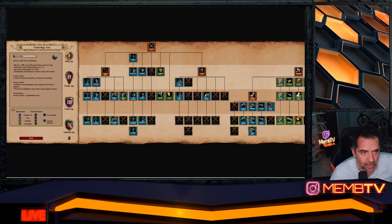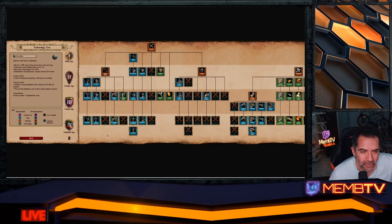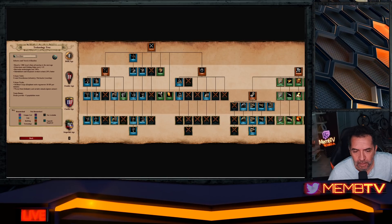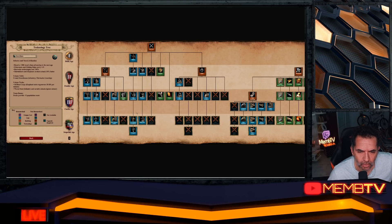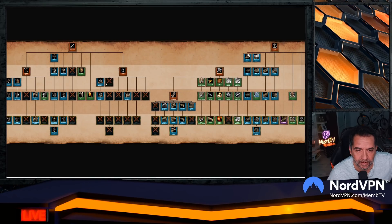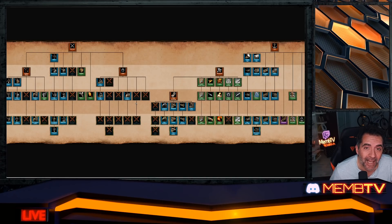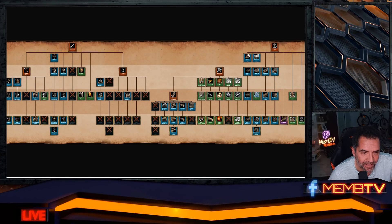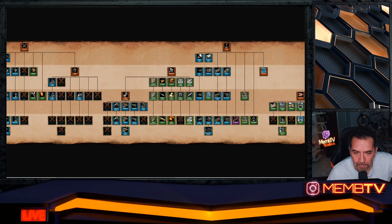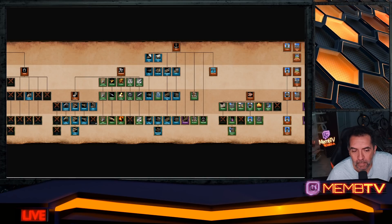Let's check the Dravidian tech tree. They have arbalests, hand cannoneers, and basically all infantry — all barracks lines at half price, that's sick. But the stable is terrible — worse than Magyars — only battle elephants and siege elephants. No bombard cannons, no siege engineers, similar to Malians in that respect.